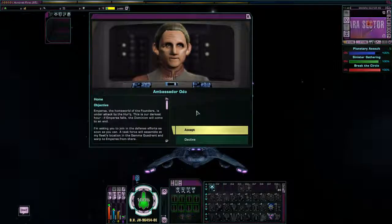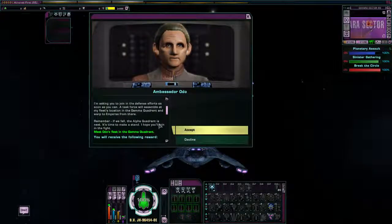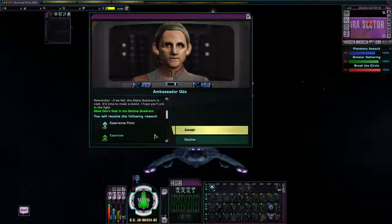Empersa, the homeworld of the Founders, is under attack by the Herc. This is our darkest hour. If Empersa falls, the Dominion will come to an end. I'm asking you to join in the defense efforts as soon as you can. A task force will assemble at my fleet's location in the Gamma Quadrant and warp to Empersa from there. Remember, if we fall, the Alpha Quadrant is next. It's time to make a stand. I hope you'll join in the fight.